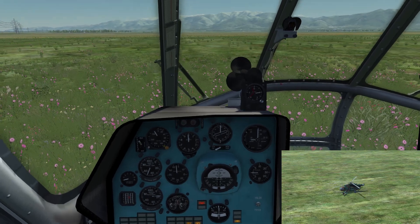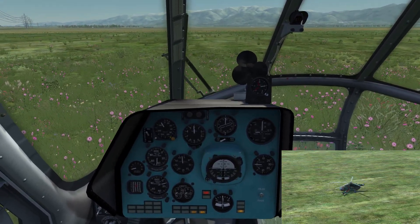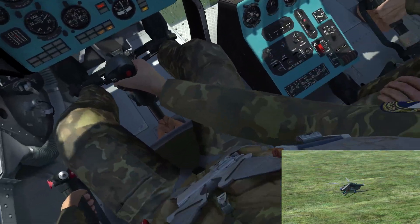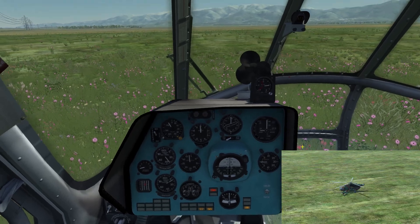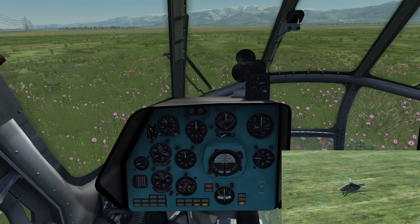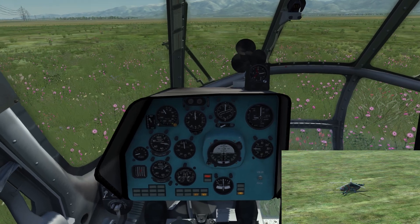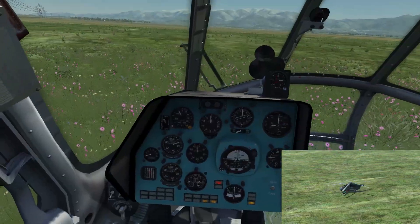It turns out the helicopter is quite controllable if you react fast enough. The higher you fly, the easier it will be. If you're at very low altitude or in a hover, you're probably going to die. I'll turn on the rotor brake to stop this thing vibrating to death. The lower you are, the more difficult it will be, and in a takeoff or landing situation it might be very bad if you can't react immediately.